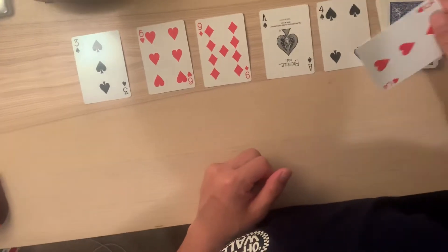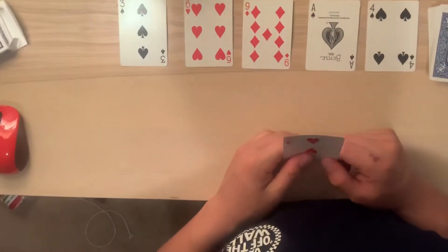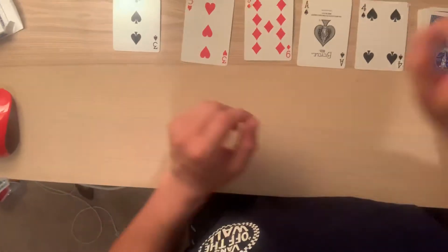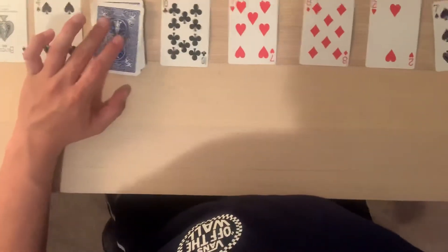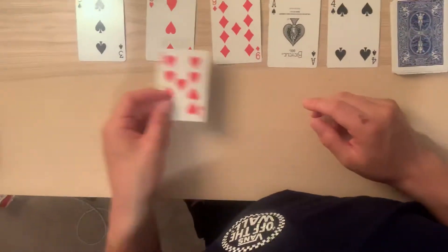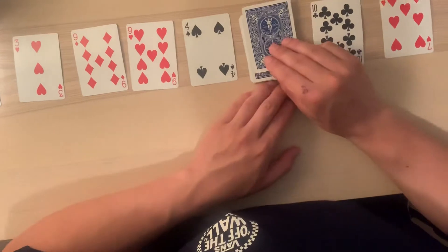Player number one goes first — they drew a three. Where would you put the three to get from smallest to largest? The goal of the game is to get all your cards going from smallest to largest. I'll switch this out with the six. Now player number two's turn — they drew an eight. I'd put the eight right here to take out this two. Player number one draws a nine — I'll put the nine there.